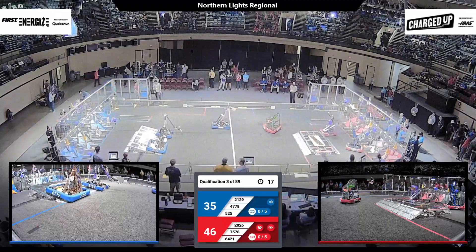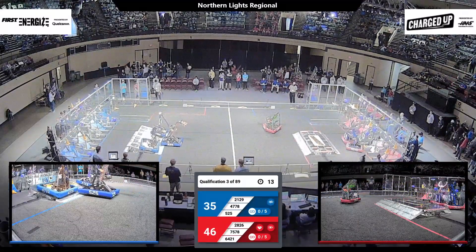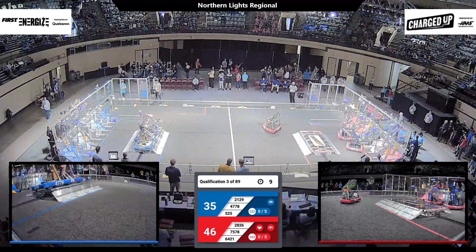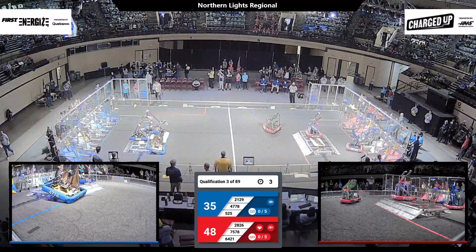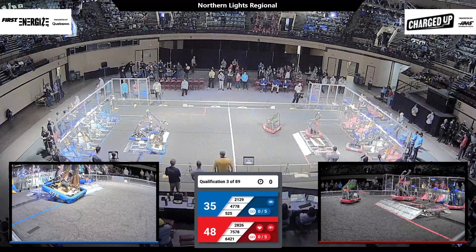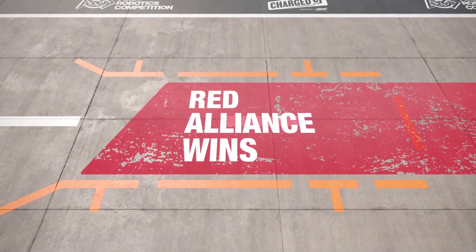47-78, 21-29 Ultraviolet trying to line up on that charge station. 525 looking to join them, trying to straighten that out. Almost there. 5 seconds to go, 4, 3, 2, 1. Red Alliance gets 64-21 Warrior Box up on the charge station as well.